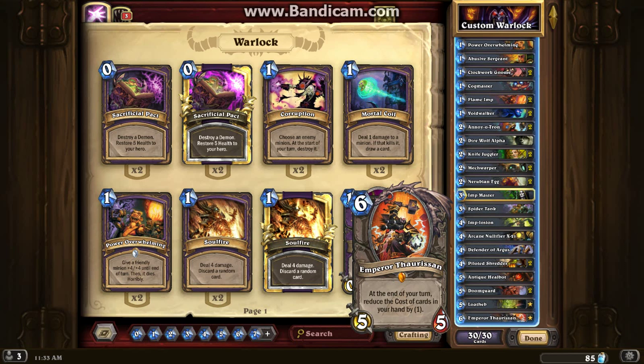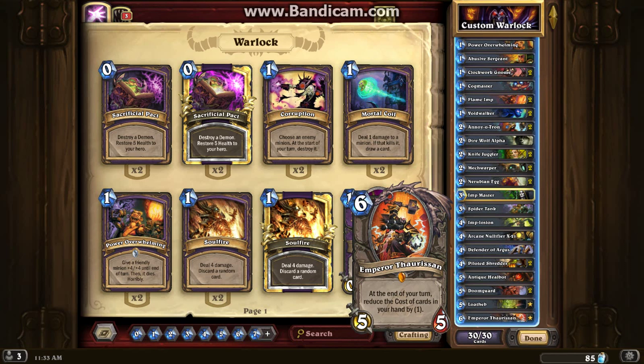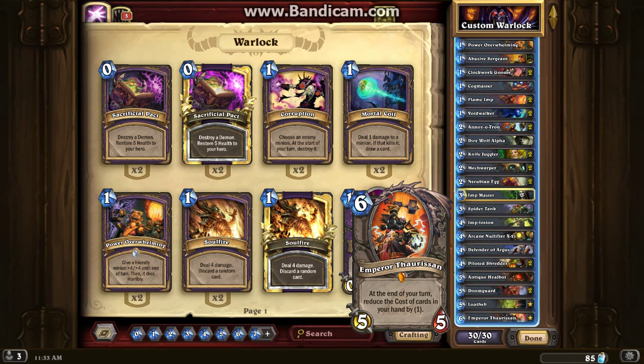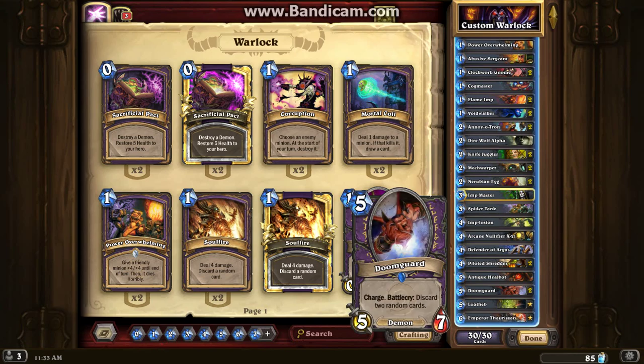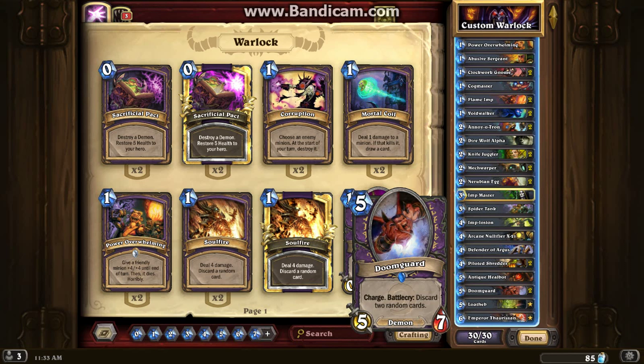Emperor Thaurissan is something new I just included in the deck. It's a pretty good card because you're going to reduce the cost of your hand by 1, and that is just an amazing benefit in the end game. It's also a 5/5 for 6 — pretty good value. It can be used for lethal at the end of the game if you actually have Power Overwhelming. Next turn Power Overwhelming will be free, so you've got a 9-damage minion, and then you can even lay down a Doomguard — that's 14 damage right there, half their health. It can really change a game really fast.